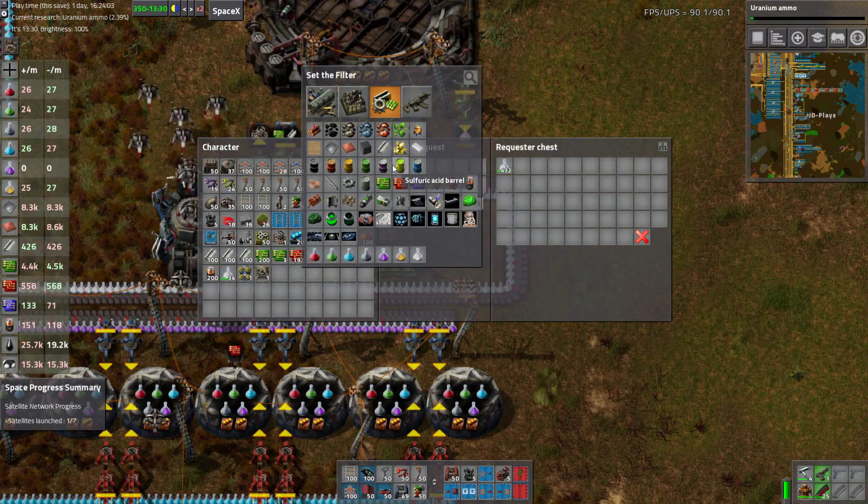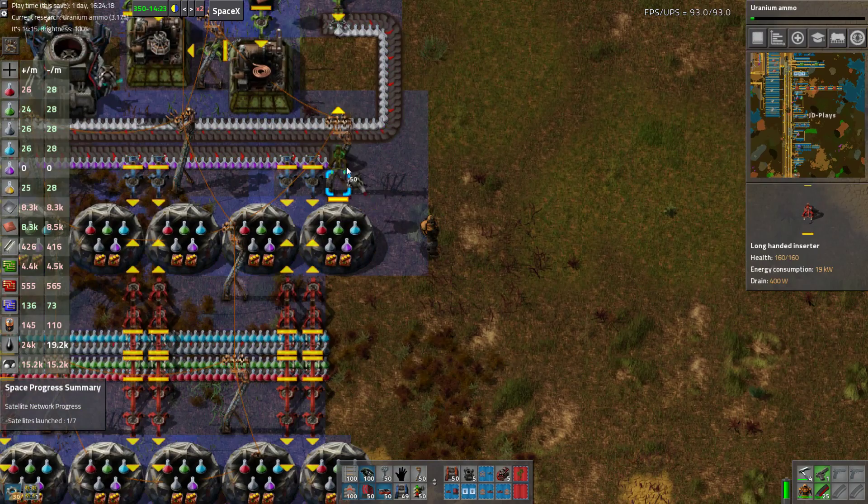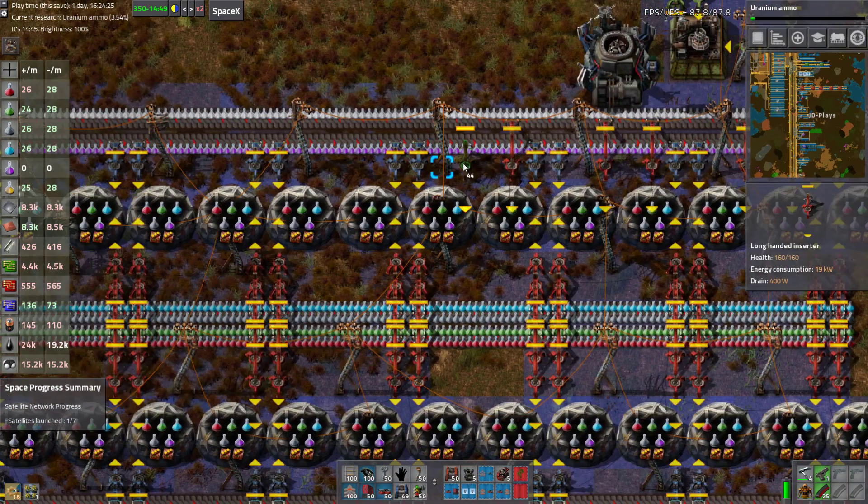We want a requester chest and we want it set to Space Science — all the Space Science. I want another one in my inventory and some long-handed inserters. Let's go through the basics of Space X.